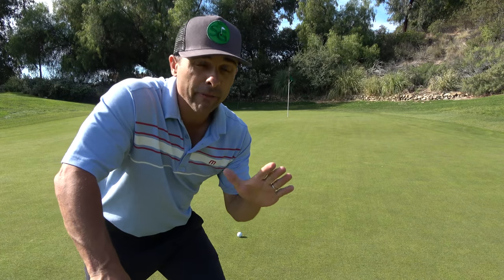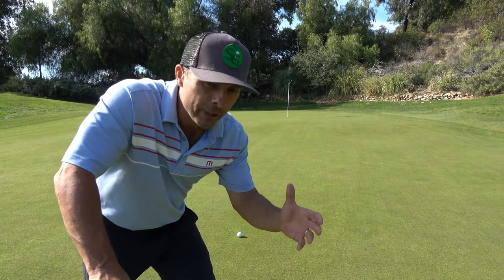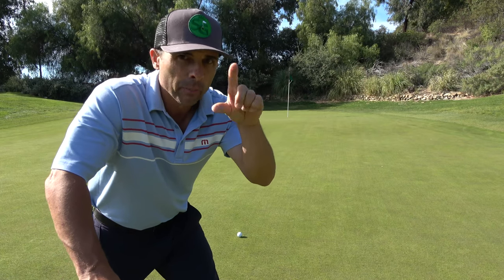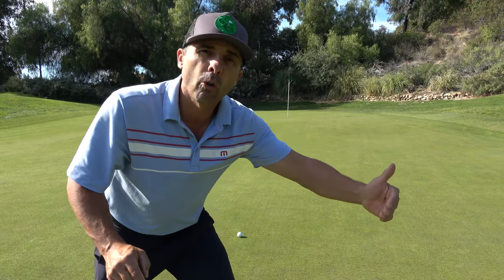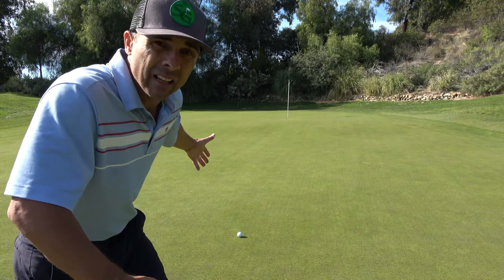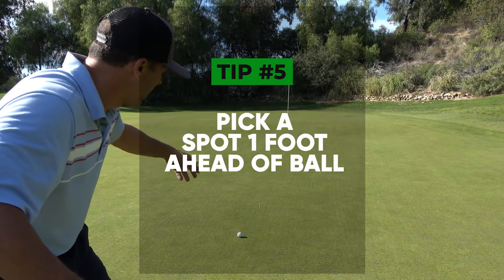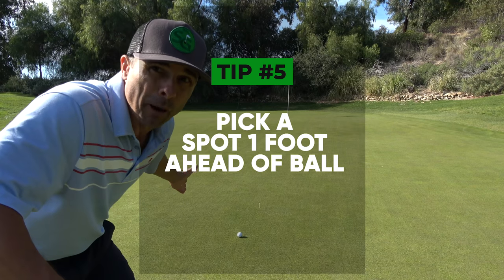Last tip: visualize. You've heard this before — it's nothing new — but if you can integrate it more on the course it's really gonna pay out. After I've done my reading, I visualize a dot or a little circle, about the size of a pea or a penny, just a foot or two in front of my ball, that I want to roll the ball over. This putt is a little right to left, up a slope, going to turn left at the end. So I do all my reading, draw a line in my mind, and pick a spot. That tee over there is where I want to start it — I need to find something around that spot that I can look at and visualize, because it's pretty easy to roll my ball from here to there.